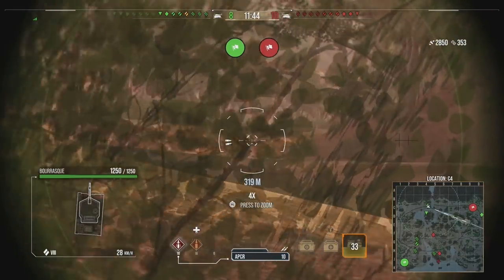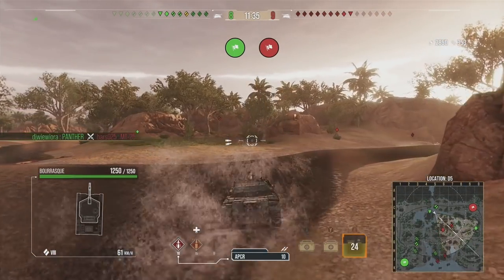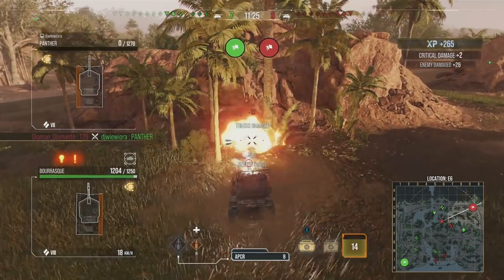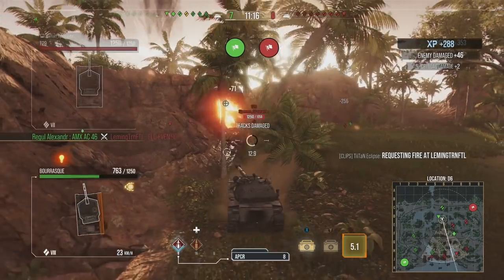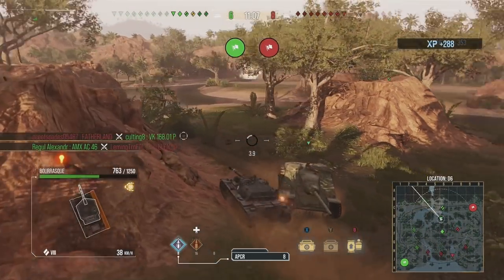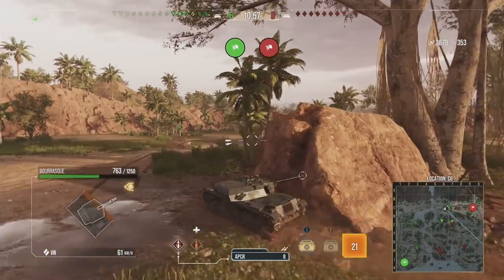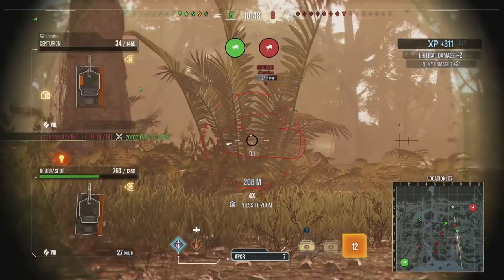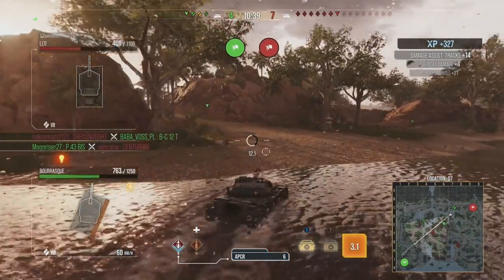At 2850 damage early in the game, we're not going to complain. Now we need to push because if the enemy wins the southern side quickly they're going to push us into a sandwich. We put one round into the Vanguard, another, then ram him. I was hoping to have done a lot more damage against the ELC so we lost more hit points than we needed to — if I'd just poked up and put two shots in it would have been better. Sometimes you do have to take damage to get more damage in the late game, because if you don't take out tanks early enough they can come around and bite you.